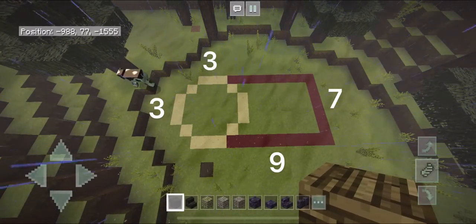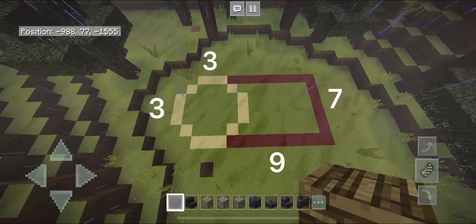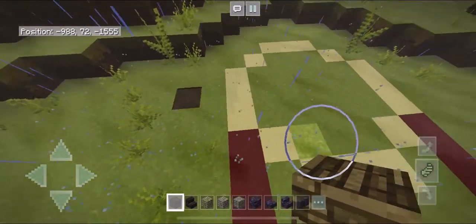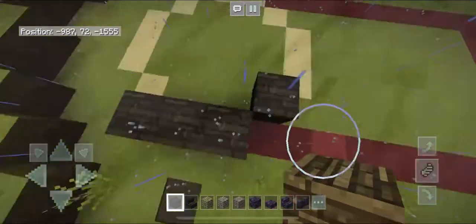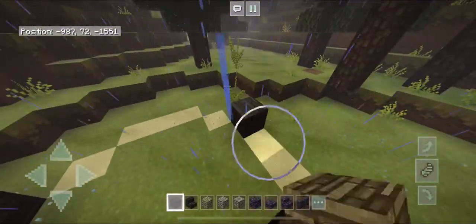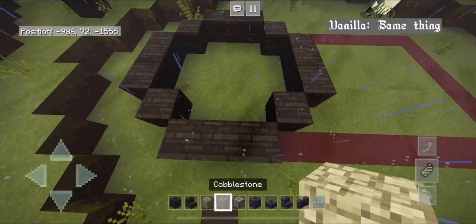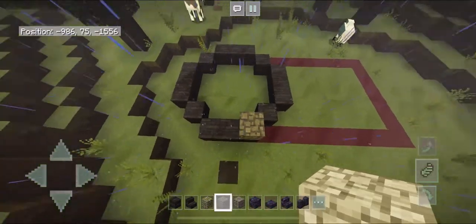Go ahead and grab a shovel and copy the layout down below. Grab your andesite block and we're going to place that on top of the white lines here. Then grab your cobblestone block and we're going to place that on top of the andesite and bring it up by four blocks.